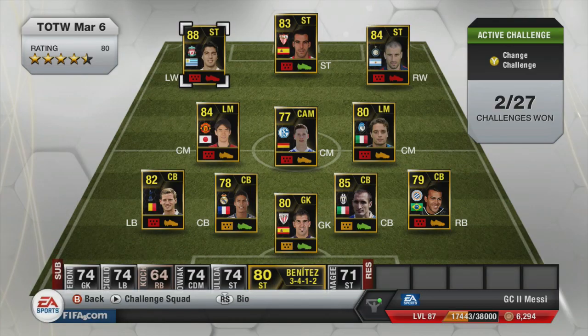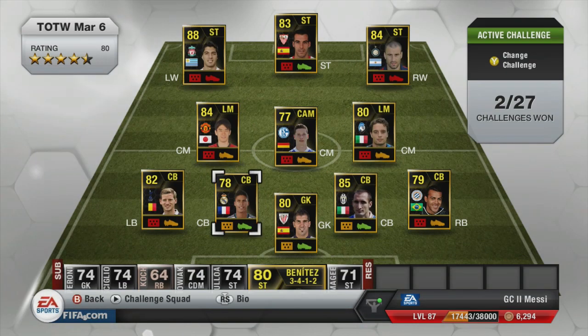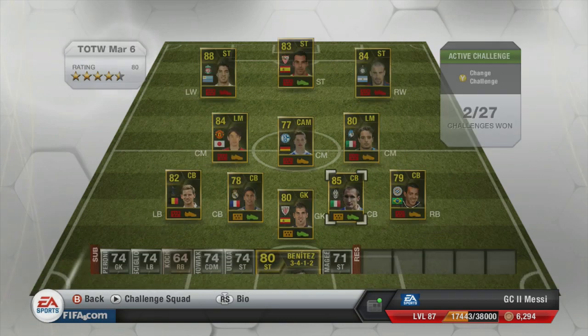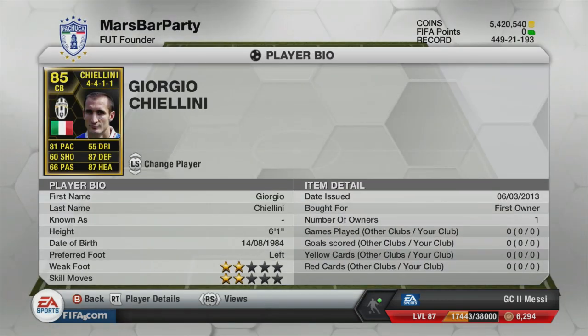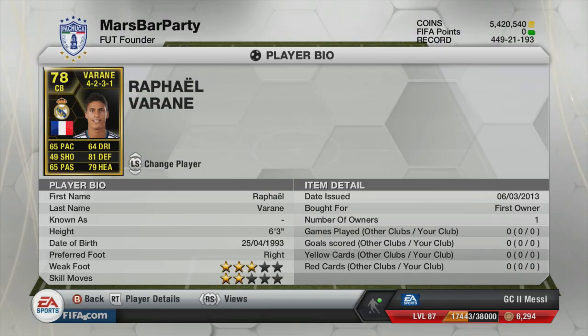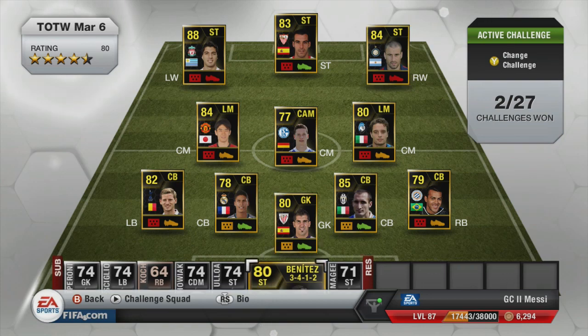This Team of the Week is looking very, very nice indeed. Luis Suarez is their second in-form — he's probably the main player I'll be after, but there are a lot of players that'll be nice for squad building as well. There's also an in-form Chiellini who I imagine will go for a bomb, just look at those stats: 81 pace, 87 defending, and 87 heading. Very, very nice. And there's Verane who in my opinion should have more than 65 pace.